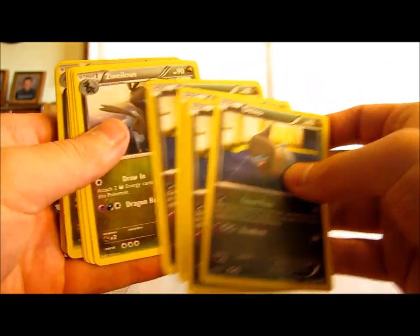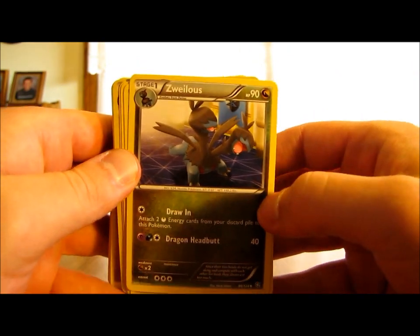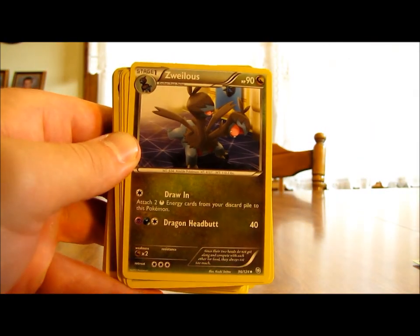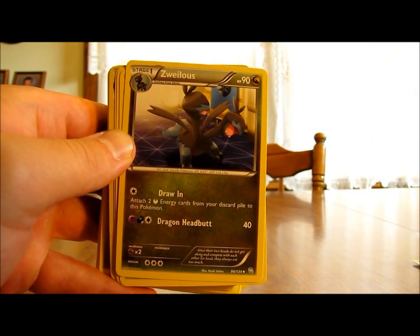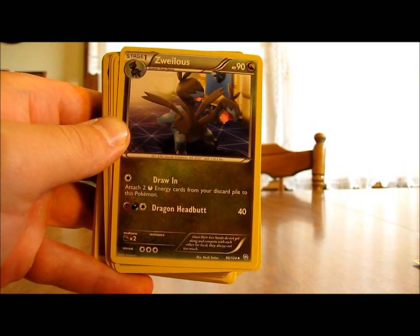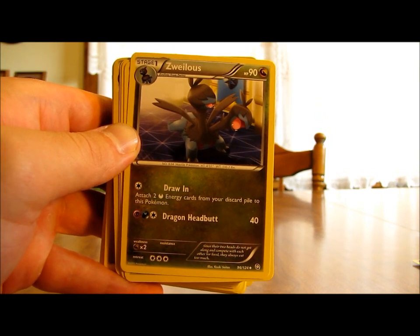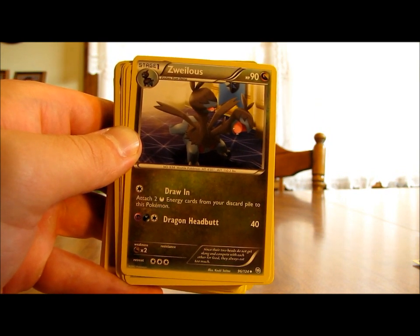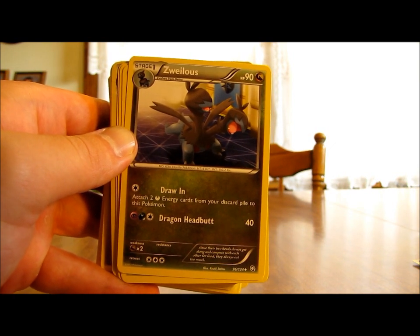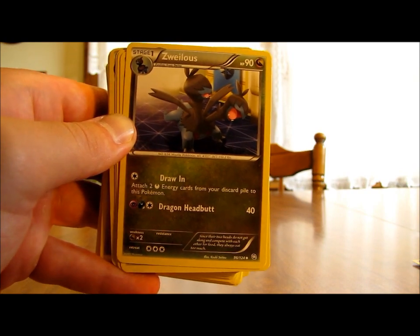There are four Dino and three Zuelis. Zuelis is a Stage 1 with 90 HP — pretty decent for a Stage 1. It has two moves: Draw In, which lets you attach two Darkness energy cards from your discard pile to this Pokemon, and Dragon Headbutt, which does 40 damage for three energy cards. If Zuelis gets forced into the active spot, I'd use Draw In right away to get energy on it quickly, then try to evolve into Hydrogen as soon as possible.